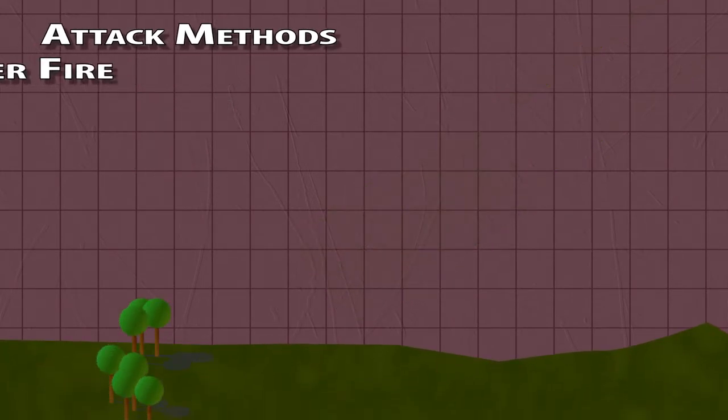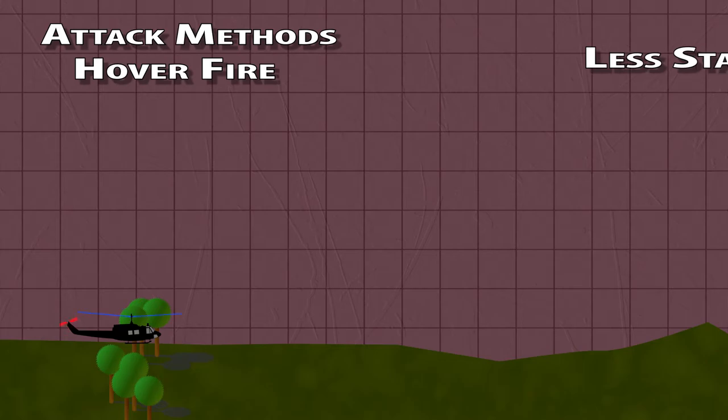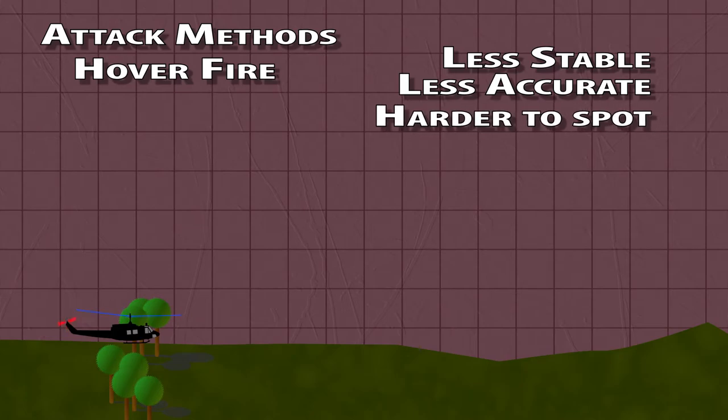Attack methods. Hover fire is any firing from any speed below effective translift — stationary fire if you're actually still, and moving fire if not. This can be done in or out of ground effect. This is generally less stable and therefore less accurate than other forms, though if you have guided munitions you should be as accurate as you otherwise would be. Allowing the craft to drift with the wind may help stability. There are benefits in that AAA or SAMs may have a harder time finding you, though should anyone find you, even small arms fire can have a good chance of hitting you, so make sure you're not hovering next to anything scary.